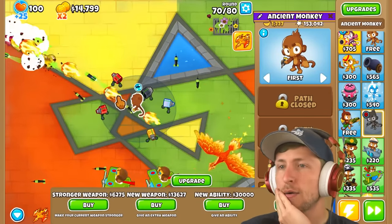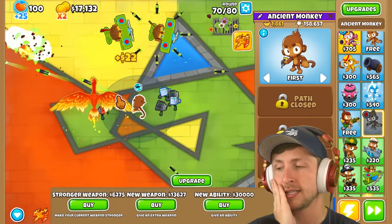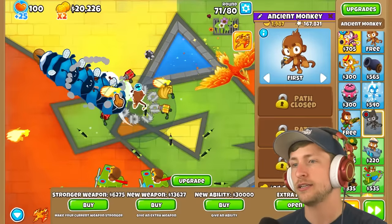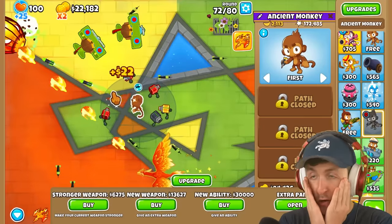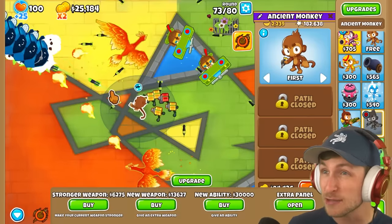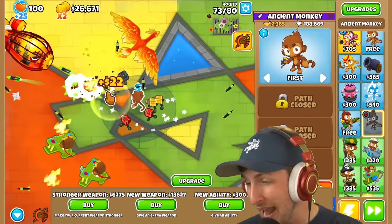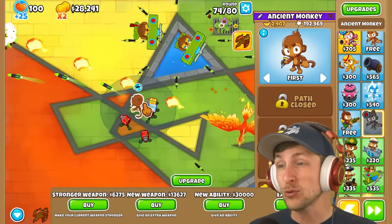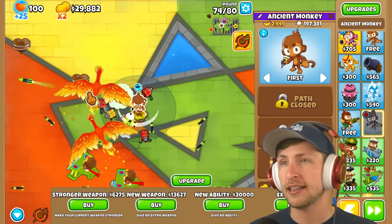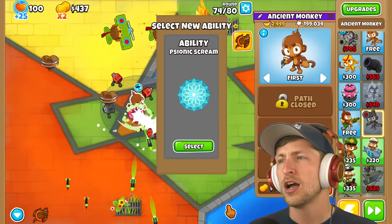I think anything other than Monkeynomics is game over. Carpet of spikes would be really, really nice. Tech Terror could be okay but I'm overpaying for it. First Strike Capability — I guess there are some things we could do. So that's gonna be the play — we're gonna save up $30,000 for a random ability. Having this price point is crazy, it makes the game way harder. Without double cash, this would be probably impossible. I have no idea how playing with 15 times cost is even possible. New ability, $30,000 — please be Monkeynomics.